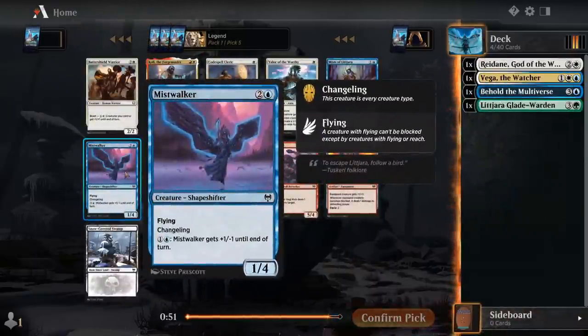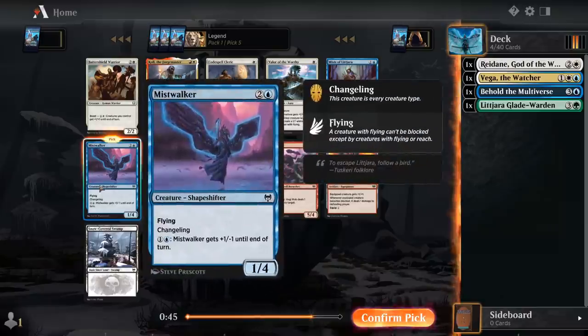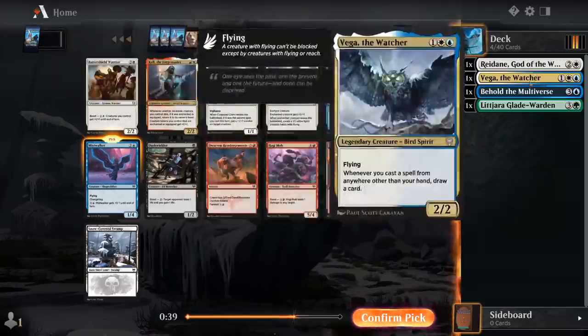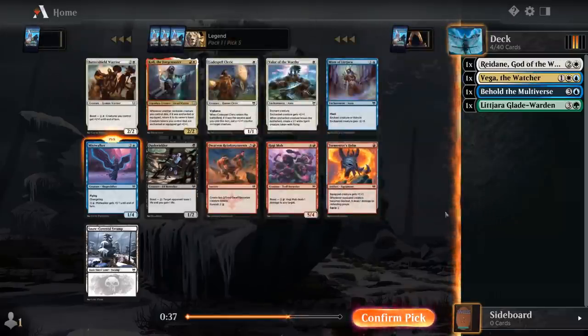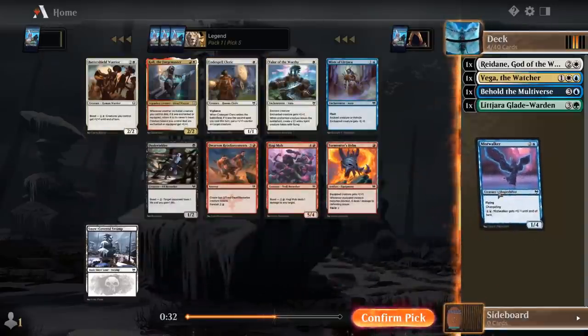Big fan of Mistwalker in general. There's no real Foretell synergy in this pack, so we'll just take the card that's individually powerful. It's also a flyer, so it helps our blue-white flyer sub-theme here, even if there's no real payoff cards. Mistwalker it is.